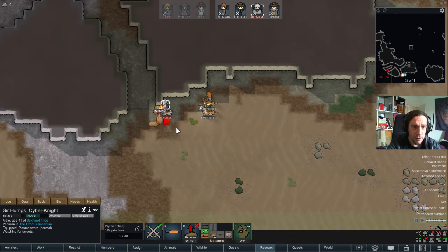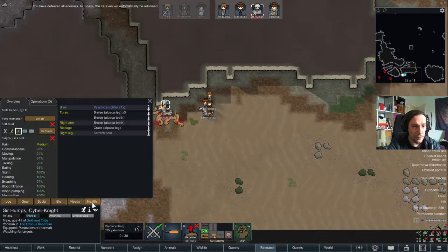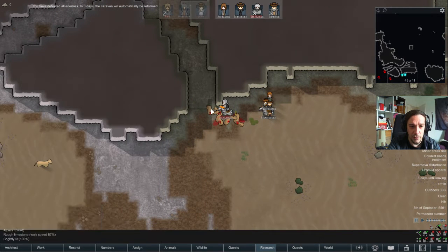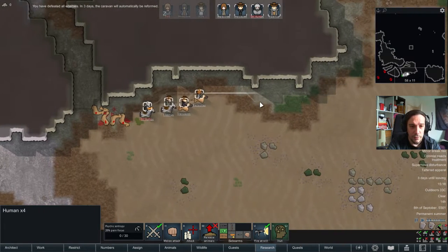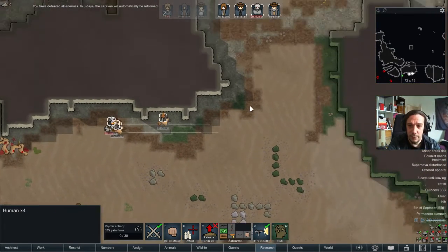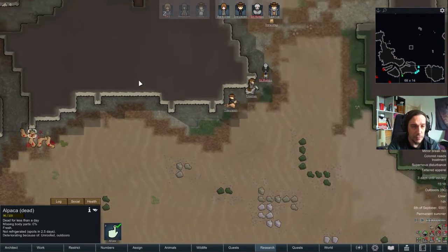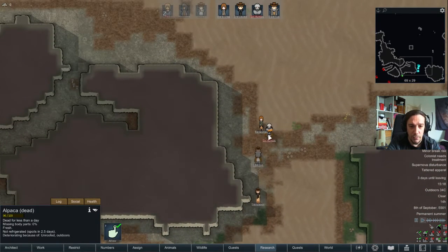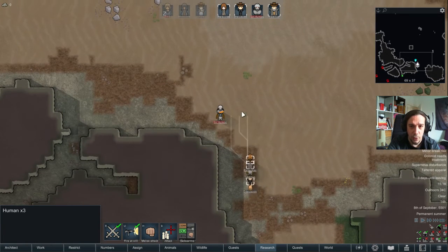This is one of the best scenarios to fight this thing, actually. There we go. Humps has only suffered a few very minor wounds there. But I'm not convinced that this is over already — we might get assaulted or anything.